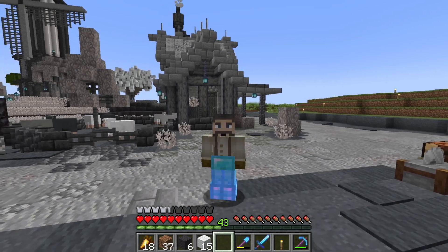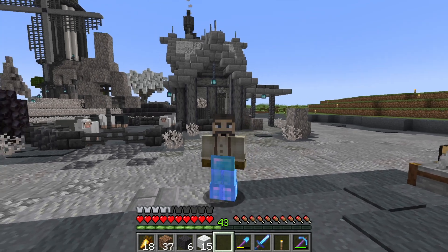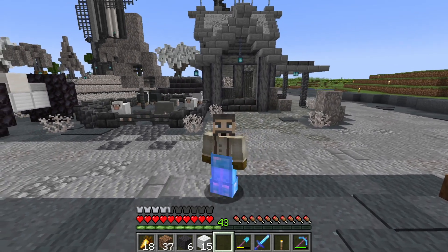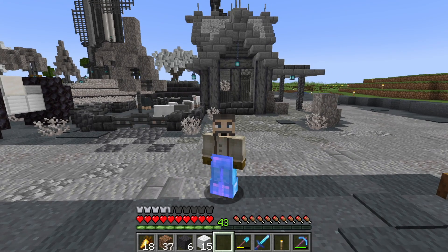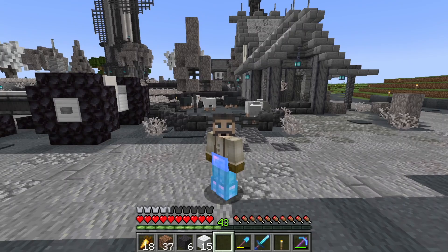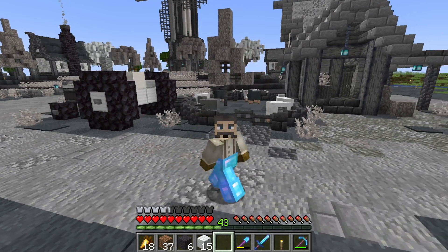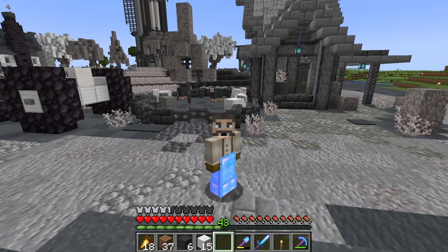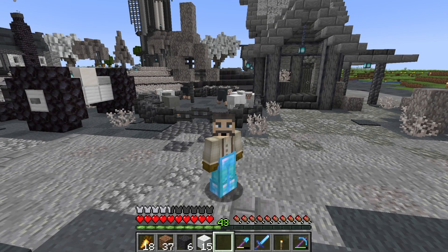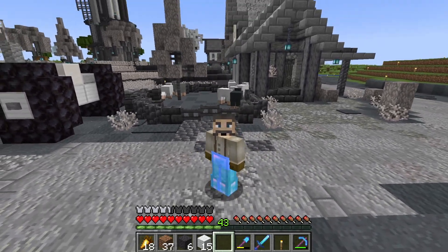Hey, welcome back to another episode of AchromatiCraft. I'm Cube Prospector and last time you probably remember us working on this farmhouse for Farmer Tom. We got him a new building, we got some sheep — white, dark gray, and light gray — figured he might have some of every color.